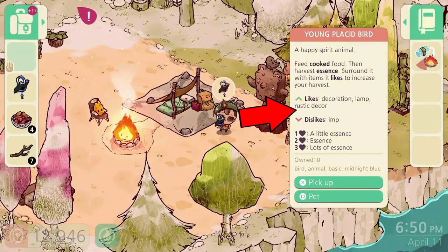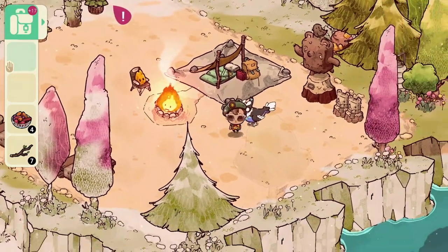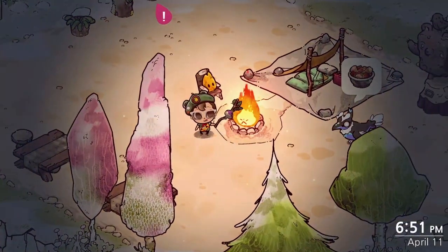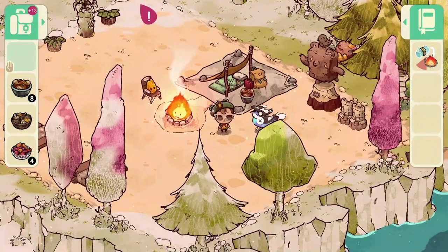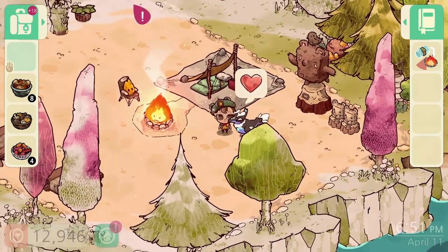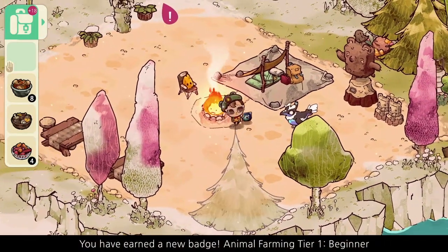Next up are the happiness and preferences of each item you can decorate in your camp, and that includes the pets. Each of them has certain likes and dislikes which you can view when interacting with them or prior to putting them down. Pay attention to these and make sure to place decorations that match each item and pet's preferences to increase their happiness and make them available for harvesting. For pets, flowers, and trees, the happier they are, the rarer their rewards when harvested can be. Note that petting your pet can temporarily increase their happiness, and like your tools, there are tiers to them as well.